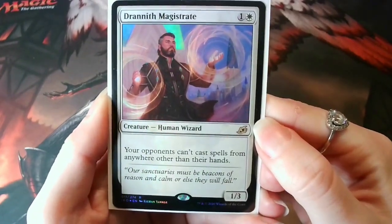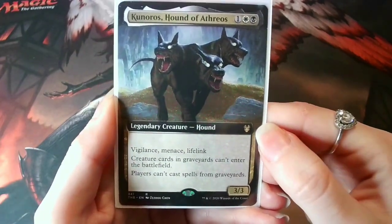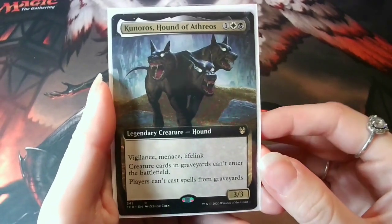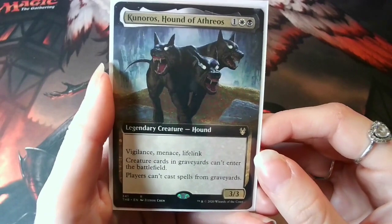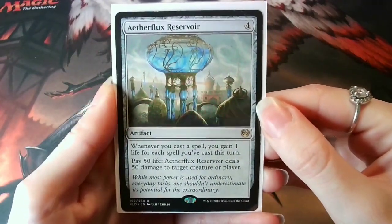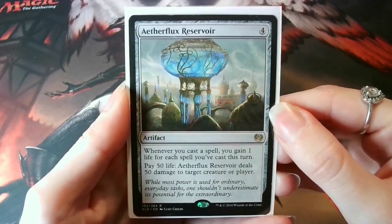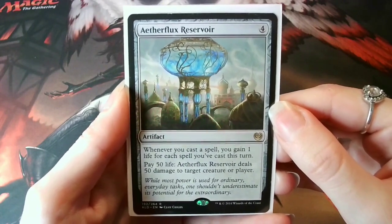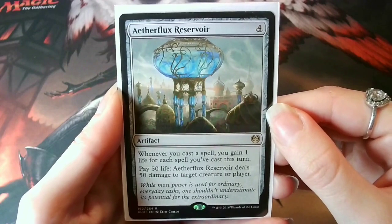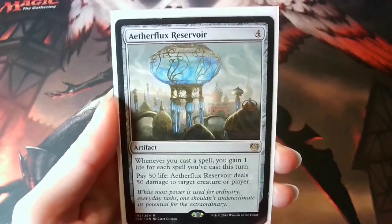Other ways to control the game: Drannith Magistrate — look at that foil, very nice — and Kunoros, Hound of Athreos. These cards are testing my tongue today! These two, especially the doggo, immediately stop decks like Muldrotha and Sir Conrad, and both are really cheap to play for the effect they have. The main way I win with this deck is Aetherflux Reservoir — the card where if no one has a counterspell, it's pretty unstoppable. Once I've doubled my life total at least once, I can start knocking people instantly out of the game. This card is the reason my boyfriend hates playing against this deck with a passion, and I agree it's not very fair in 1v1 — I am considering taking it out because it's had its time to shine and the last thing I want to do is take away the joy and fun from someone else.